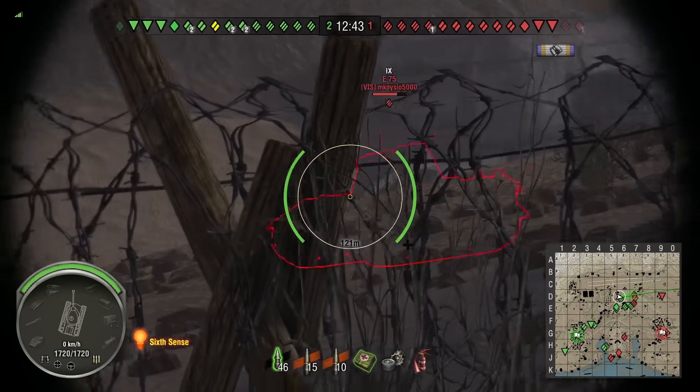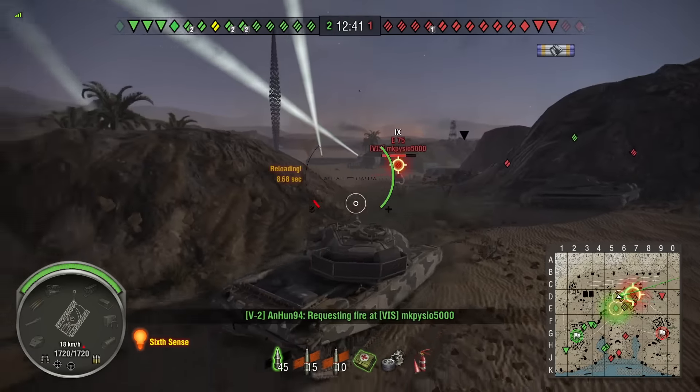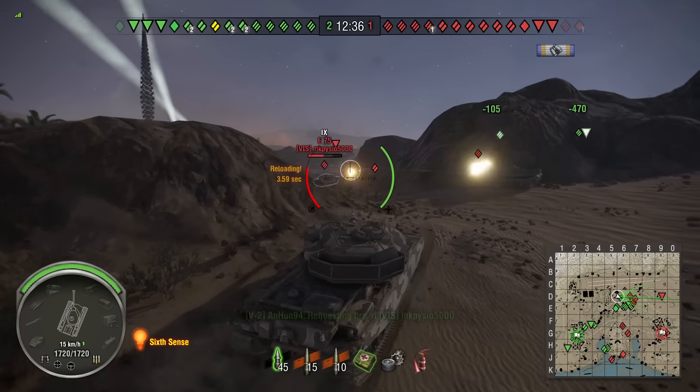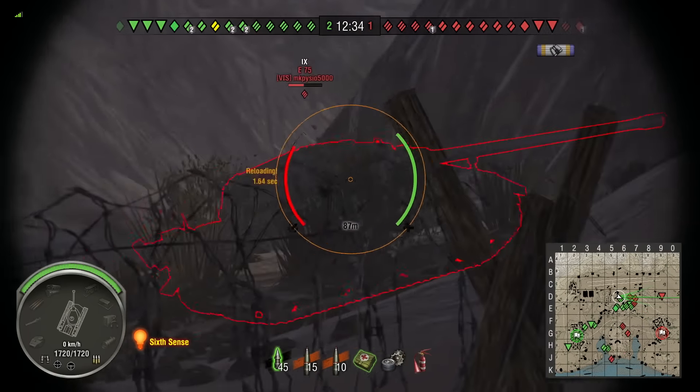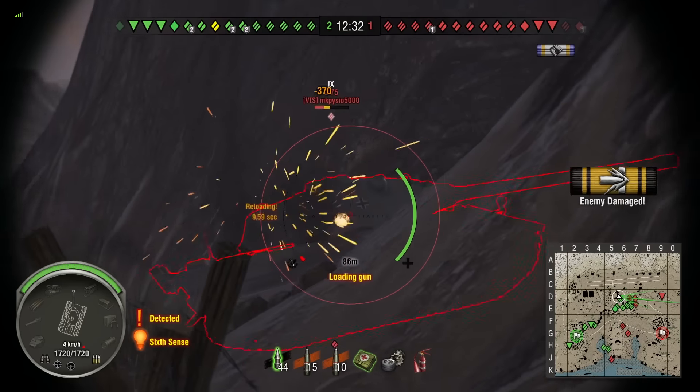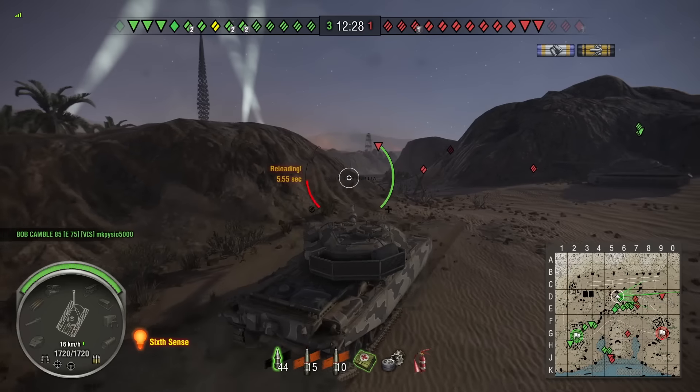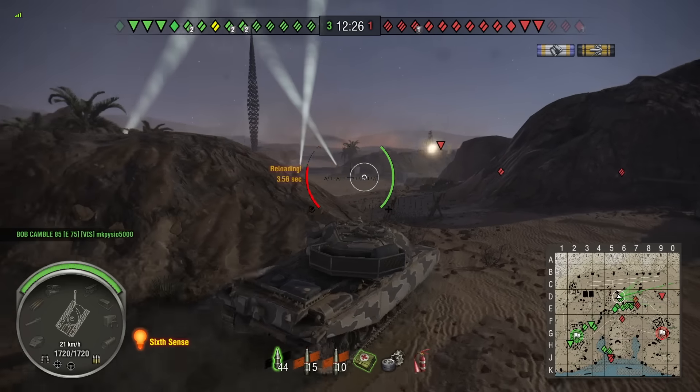There's an E75 and I don't know what he's thinking - he could have been playing for the green team last game. He just kind of rolls on, ignores the IS-7, takes a big hit from him, takes a hit from me, and he's down to about a third of his health before he finally gets annihilated by somebody else in front of him.